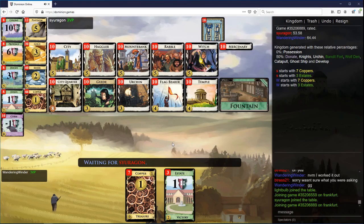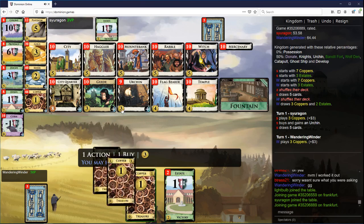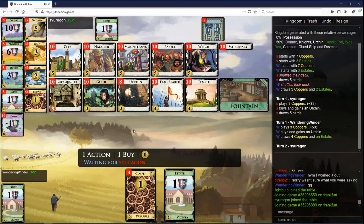Wandering Windor here with a game of Dominion against Suuragon. There's Fountain but there's Colony, so you're going to want to thin down. It's got to be Urchin Urchin. Curses will run so cities will get activated, so they'll be good. City Quarters might be good. We've got to start with Urchin Urchin though.